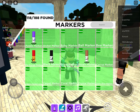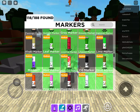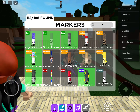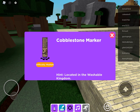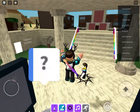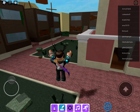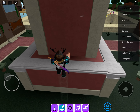How to find the cobblestone marker in Find the Markers. The cobblestone marker is located in the Westville Kingdom. In today's video we're going to find that. First, you want to go to this castle — make sure to sprint to make things go a lot faster.